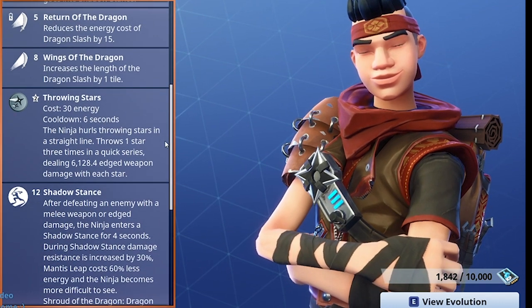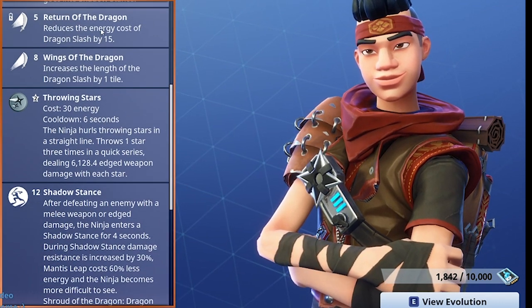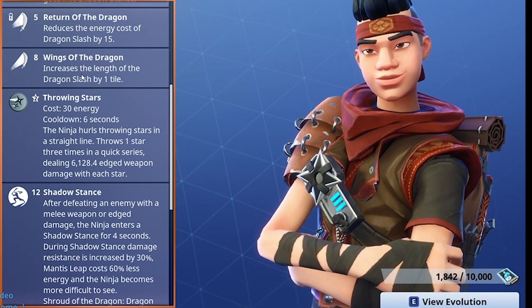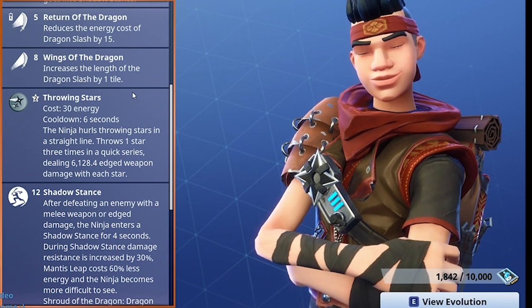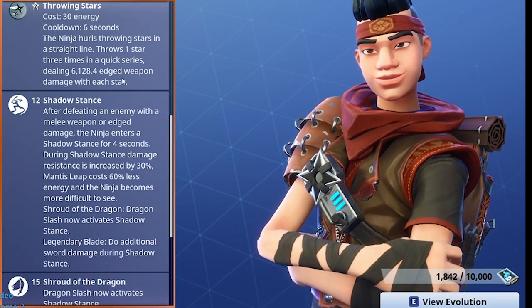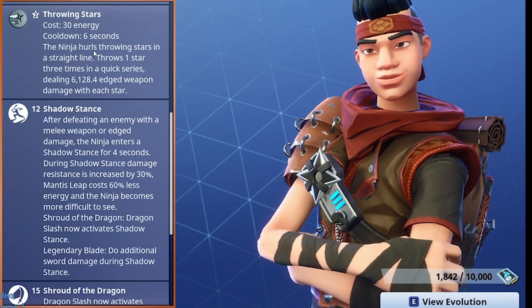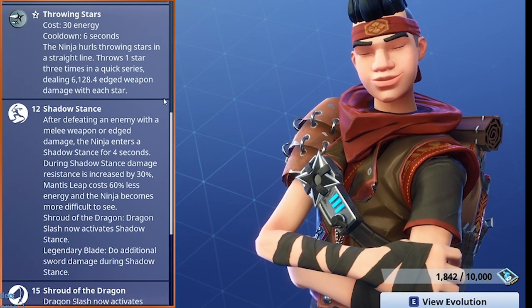Return of the Dragon reduces the energy cost of Dragon Slash by 15, which is quite a big deal. Wings of the Dragon increases the length of Dragon Slash by one tile. He's got Throwing Stars, and I'm going to use the Cloaked Star today so he'll throw all those at once during the encampment mission.